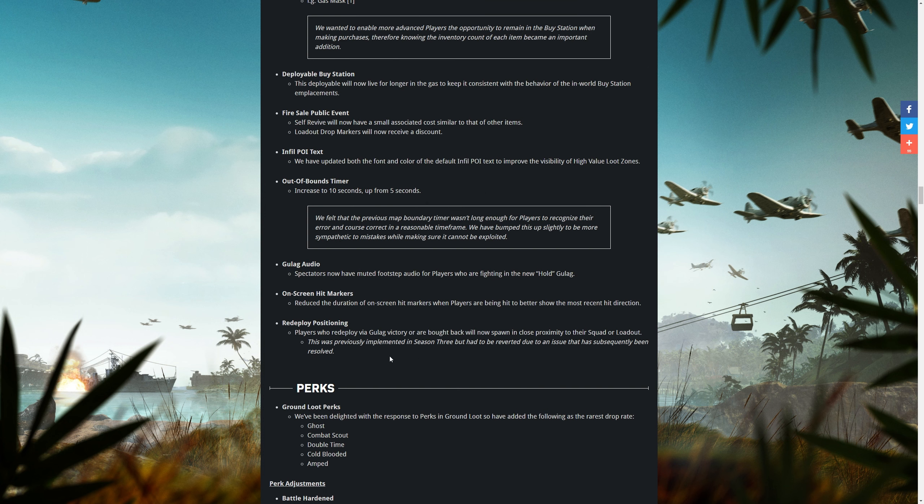Deployable buy stations will now live for longer in the gas, making them more consistent with in-world buy stations. The Fire Sale public event self-revives will now have a cost to them — for a long time getting a free self-revive during a Fire Sale was a bit overpowered, so it's nice to see that being nerfed. Loadout drops will also have a discount on them, though the amount isn't specified.